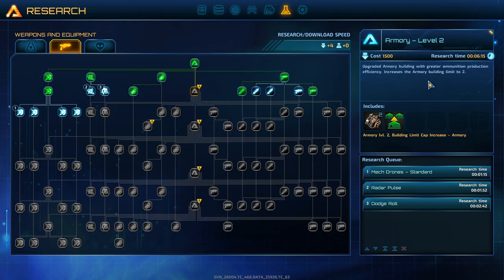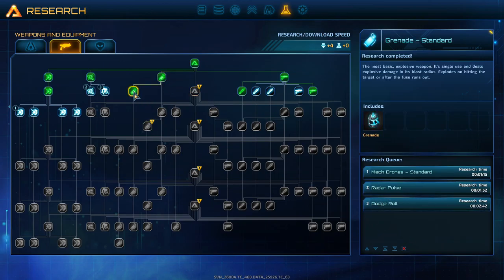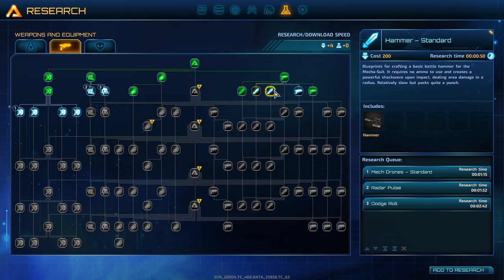Why can't I do this? Do I have to... This is already researched. Why can't I do any of these? This is already researched. The grenade is already researched. Do I have to be level? Well, it looks like there's a chain.